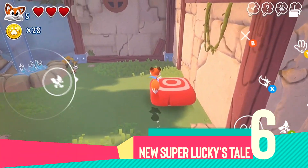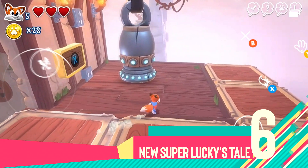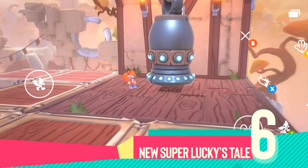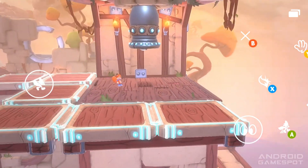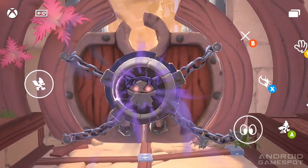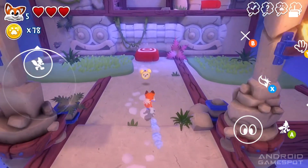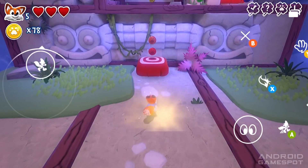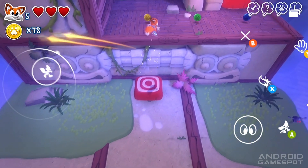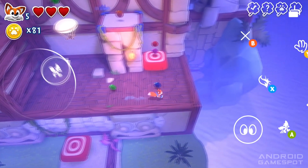Number 6: New Super Lucky's Tale. For all the 3D platformer fans out there, New Super Lucky's Tale is the real deal. You play as Lucky on his adventures through the Book of Ages, which is a magical artifact that opens doors to amazing worlds. The gameplay is a mix of 3D platforming, 2D side-scrolling challenges, mini-games, mini-puzzles and some fun boss battles. The world and level design is colorful, the characters are charming and a great job has been done with the voiceovers.